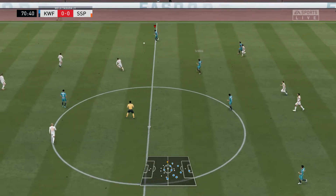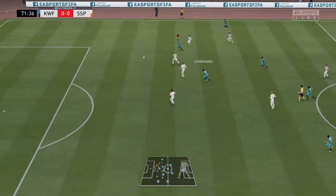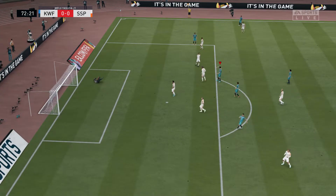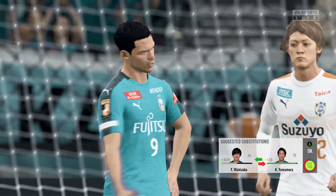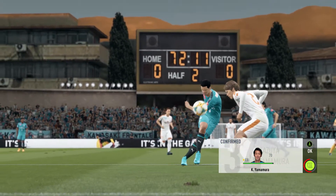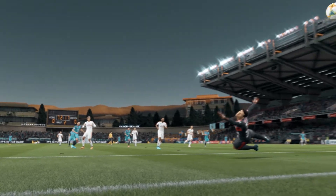Twenty minutes to go. A chance maybe from the wide position. Leandro Damião with a beautifully weighted ball — can they get in behind them? The goal appeared to be at his mercy, but defenders always have a part to play in these situations. If you can't block the shot, put the forward off — and that's exactly what happened there. But it's just off target.